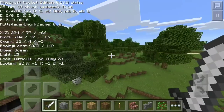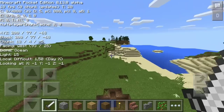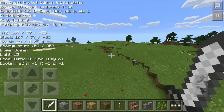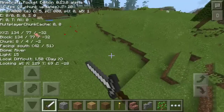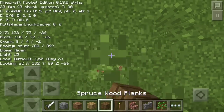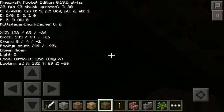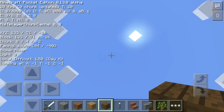It shows you where you're facing — south, east, north, and west. We're also in the ocean biome right now. If we go all the way back over here, it will show us we're in the river biome. It also shows the light level. The highest light level, I believe, is 15. And if you cover yourself, the light level will be 0. So that indeed does work.